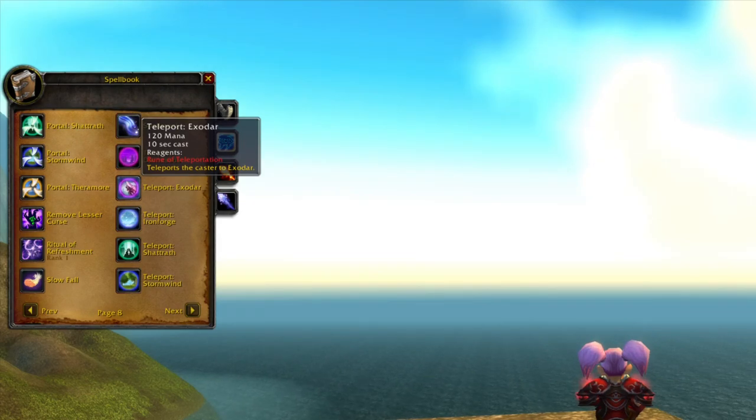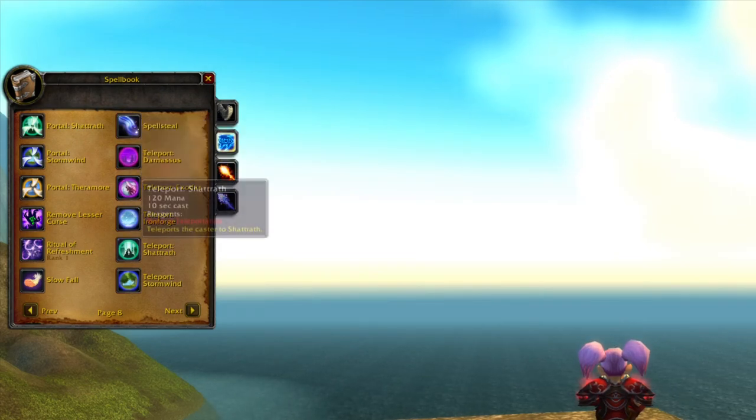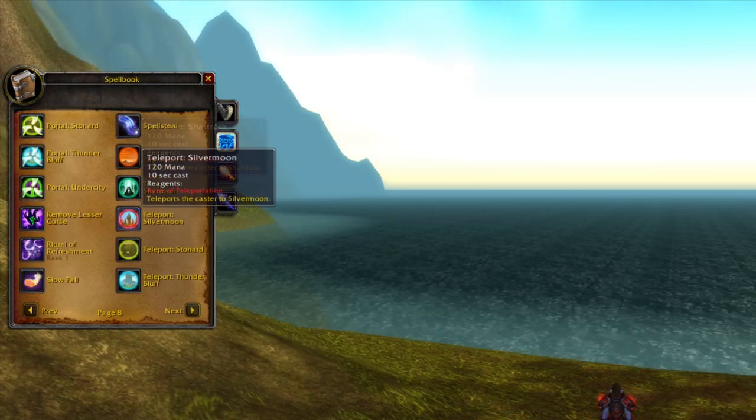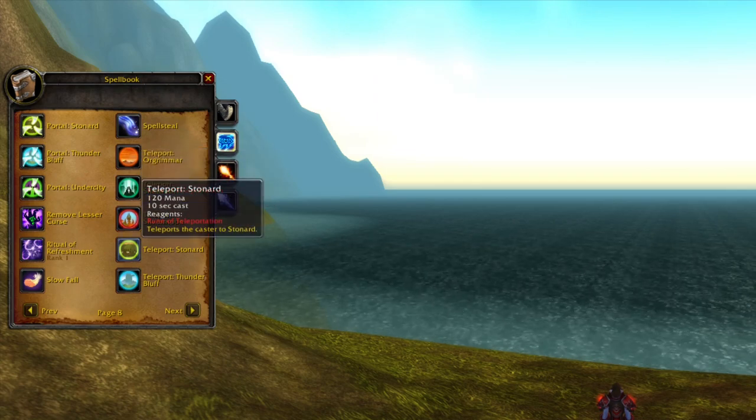Alliance can teleport and portal to Exodar, Shattrath City, and Faramore. Horde will have Shattrath City, Silvermoon City, and Stonard.